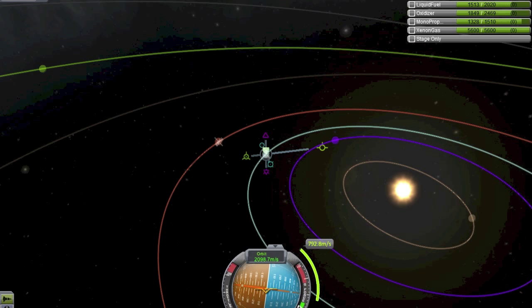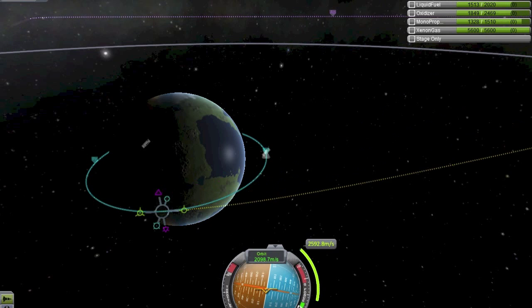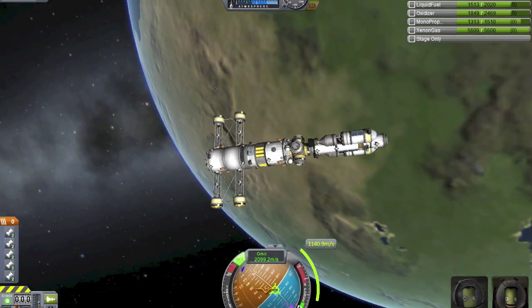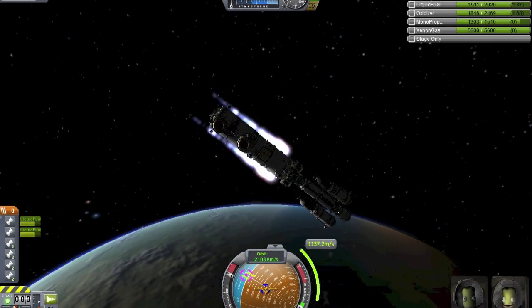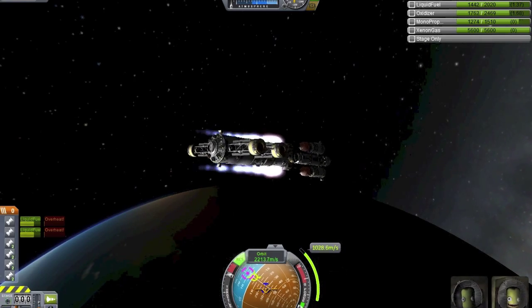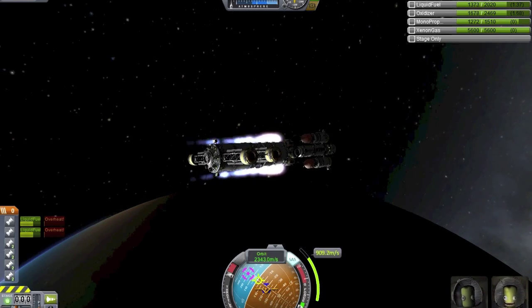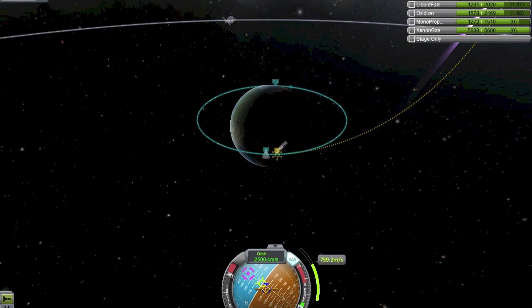We'll get there eventually. I pretty much end up taking the long way here — I thought I had the angle right but I was totally messing it up. We eventually get it and start our burn. We finally got lined up, and our encounter is pretty far out there. This burn is going to be forever. As you guys know, these nuclear engines are extremely efficient but don't put out very much thrust, so we have a wobbly time. The burn was extremely long — I want to say probably nine minutes or something like that.